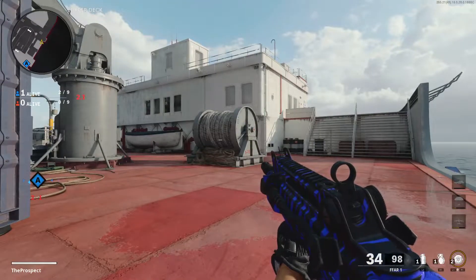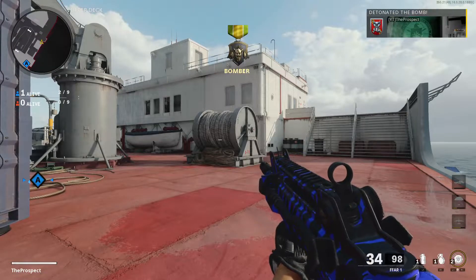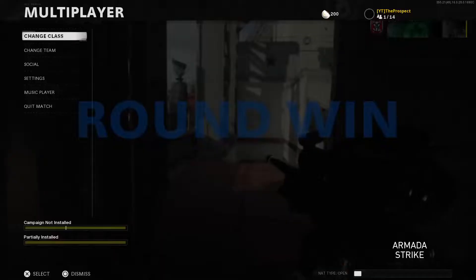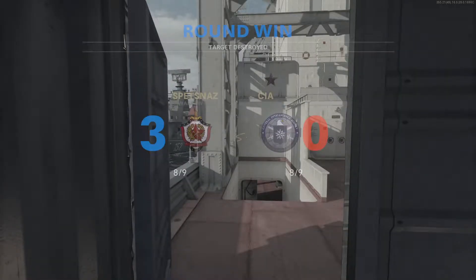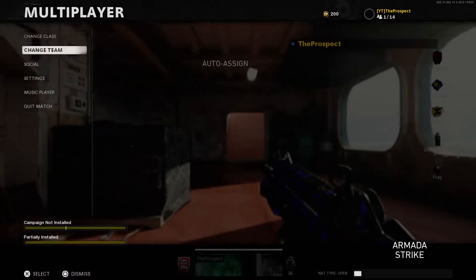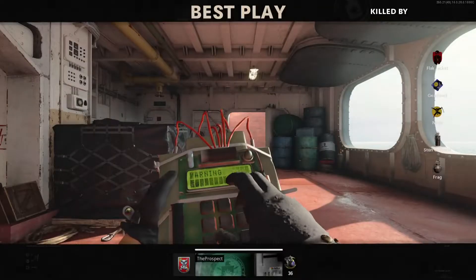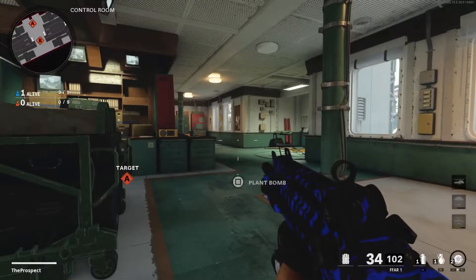When they run down to the bomb area and don't see you anywhere downstairs, they're going to run up one of these ramps and look for you. I don't know if people will take that extra step to run all the way around this container to check that corner. And even if they do run all the way back there, hopefully you've wasted enough time and gotten them far enough away from the bomb that they don't have enough time to run back and defuse it within 7.5 seconds.